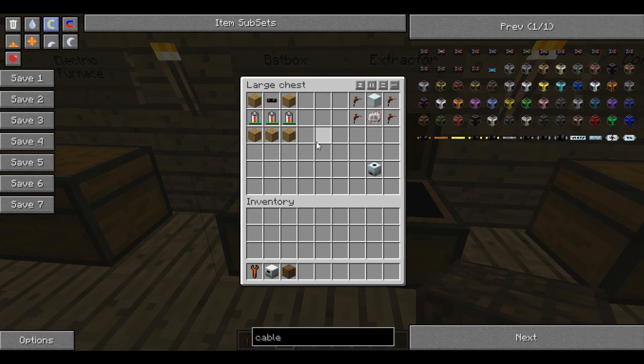Batteries are just made with four tin ingots, two redstone, and a cable on top. Once I've gone through all the recipes, I'll show you how to set them up and how to use them effectively, and give you a little look at my workstation.